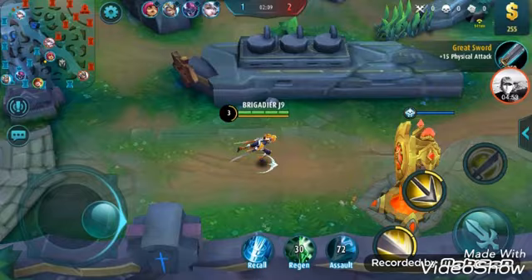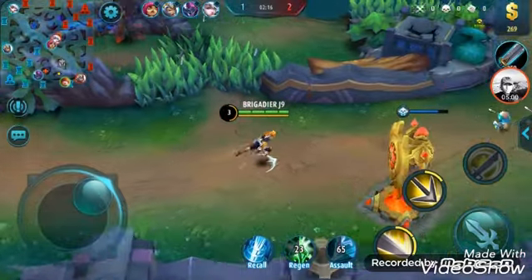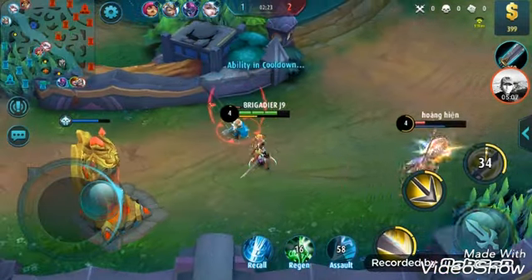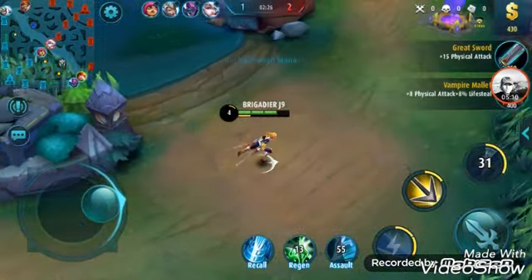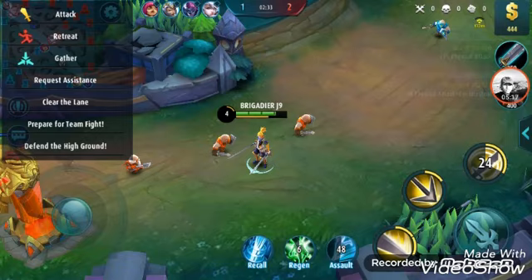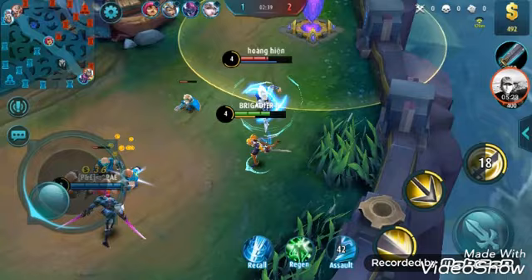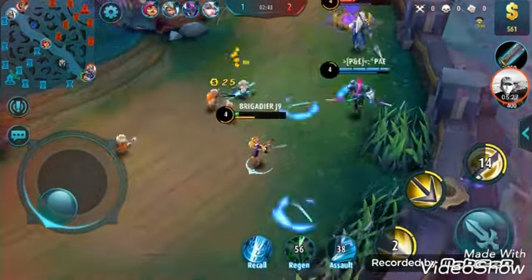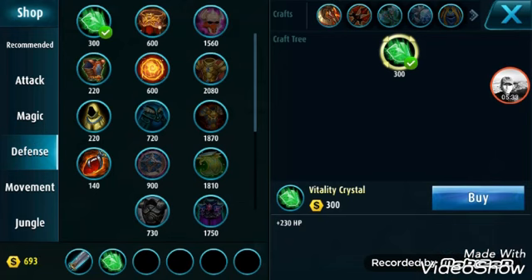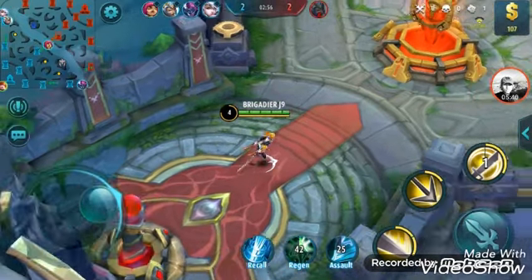Normally Fanny, even at level 15, gets a maximum of 5 to 5.5 bars, but using this trick you can get at least 8 or 9. Buy from Defense — keep in mind, Defense. For around 600 gold you get plus 770 HP. Now I have the 5th bar.